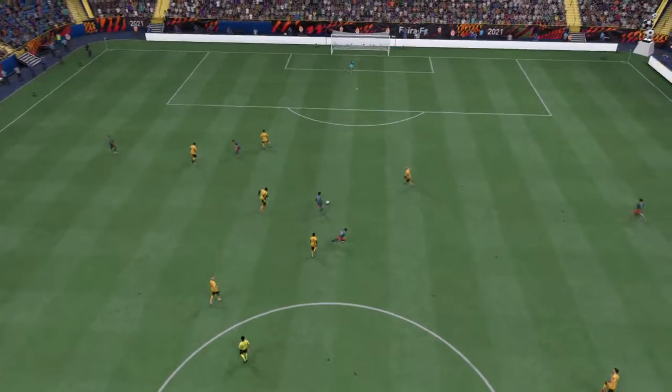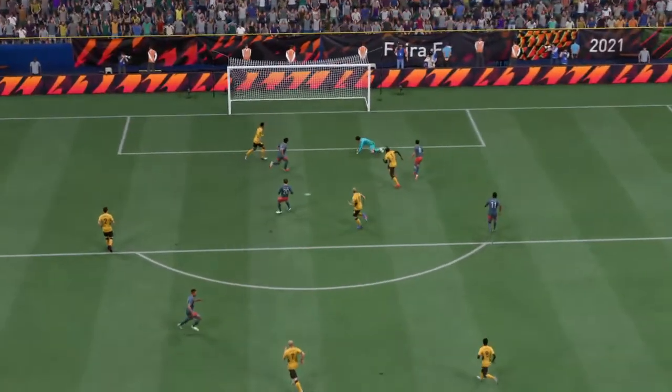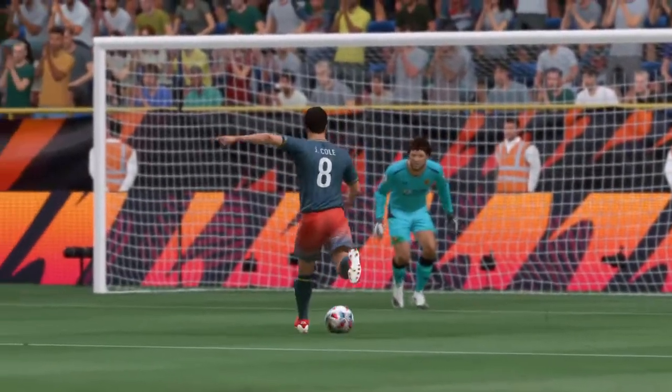Well, here we can see it again — look at the way he glides past the defender to create space for himself, and when he gets onto it he decides to go for power. It's a really emphatic finish which gives the keeper no chance.